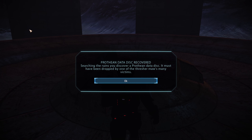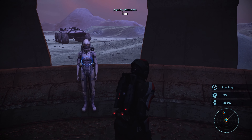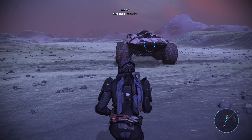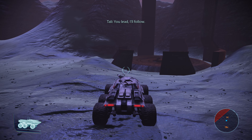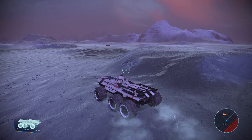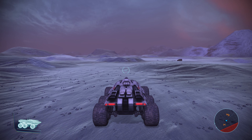A Prothean data disk. Searching the ruins you discover a Prothean data disk - it must have been dropped by one of the Thresher Maw's many victims. There we go guys. I thought I'd come back because I totally missed that, and maybe some of you would have watched and got a little bit frustrated with that fact, but yeah, here we are back at it again.